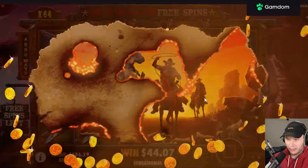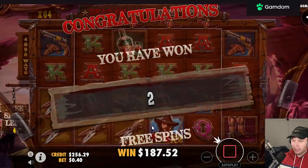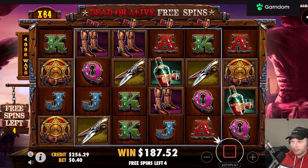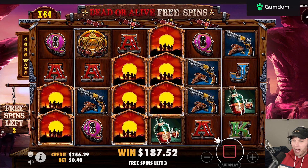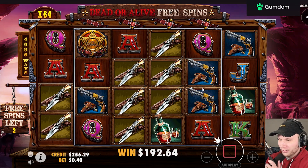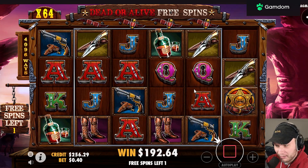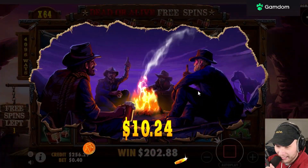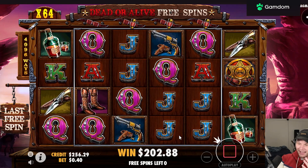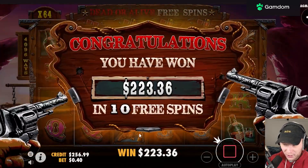That should be a decent hand — that should be profit, I think. Holy shit, what the fuck! Okay, we get a retrig — 187 dollars! Oh my god, oh my god — revolver! Dude, that many revolvers, we would have been billionaires. Knives would be decent. First profit buy on the biggest bet size of the video, boys! That is insane — every time I shout out my code the slot goes insane. 220 win on that boys!